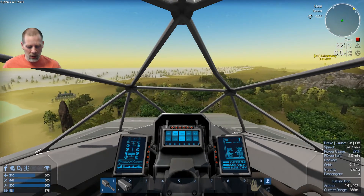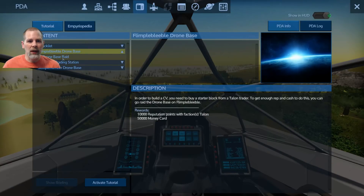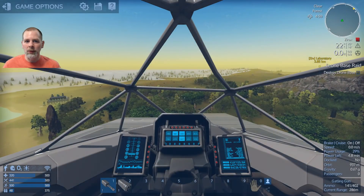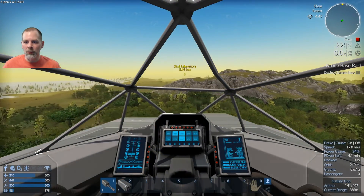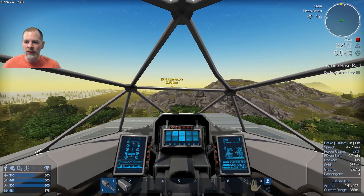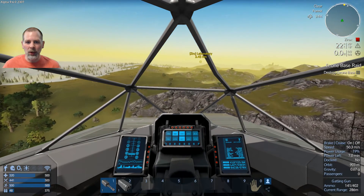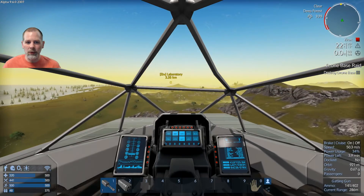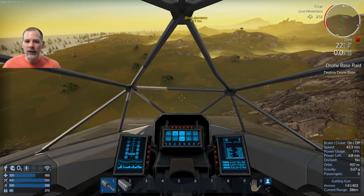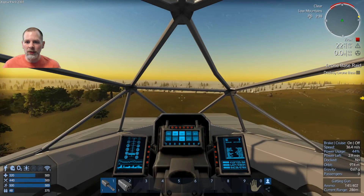We're going to need to go into the PDA and do the drone base raid — we can actually activate that now. So that's going to be important: we need to do that in order to get rep points with the Talon, so that we can go to the space station and trade with them in order to get Zascosium, so that we can make power coils to make our CV warp drive. That's going to be part of the mission here on this planet.